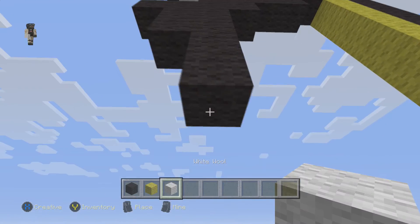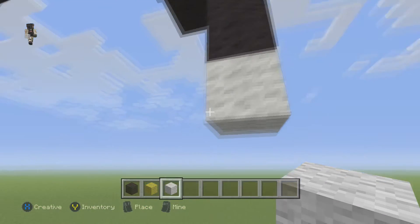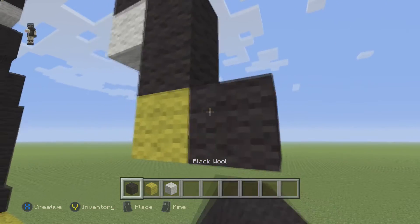Then grab our white wool and place a white wool right here. And then place 2 black wools on the right — 1, 2. A yellow below that, and a black to the right.